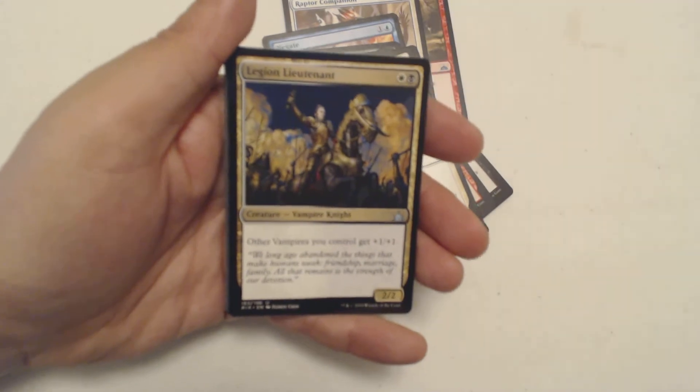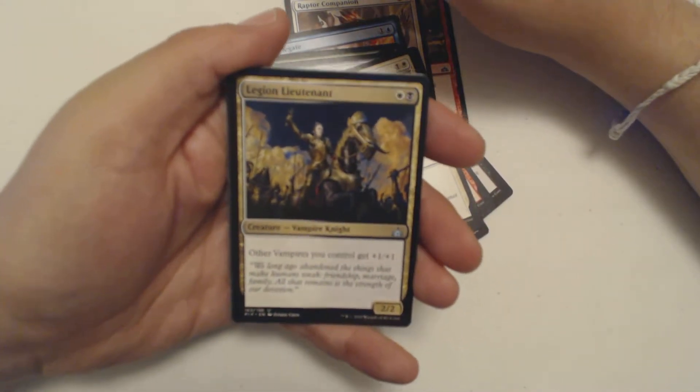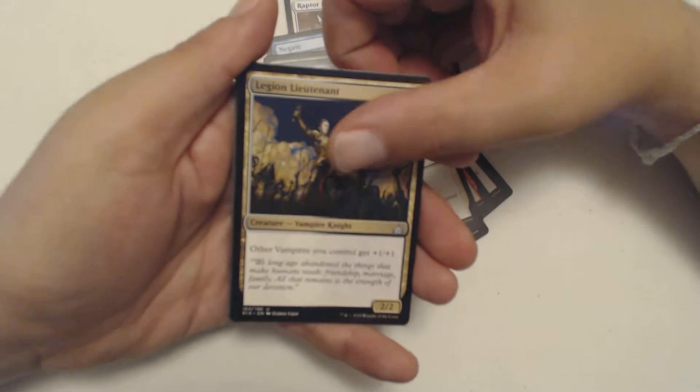My first uncommon is Legion Lieutenant. It is a white and black 2/2 Vampire Knight. Other vampires you control get plus one, plus one. Not too shabby.